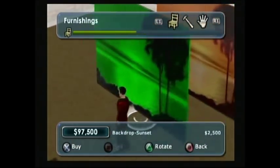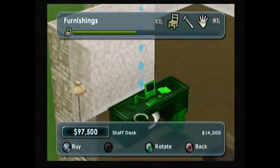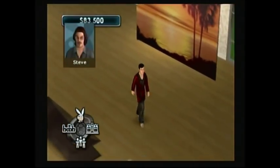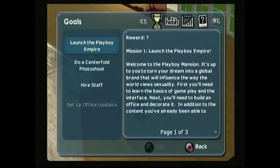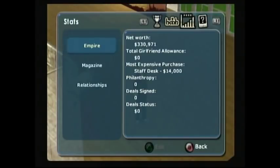We're going to put a little sunset backdrop and grab a staff desk — nothing fancy, just to get the ball rolling. We get rewarded for that. I think this first mission is the only one I've ever done — I don't think I've ever completed anything else in this game. I just waste my money and throw naked parties — it's hilarious.